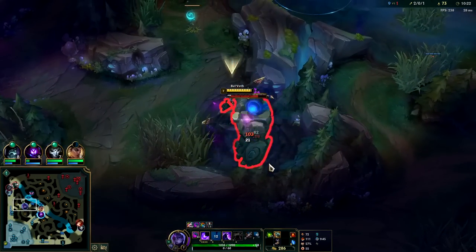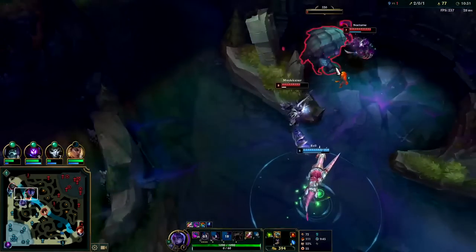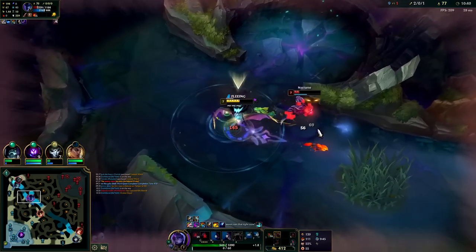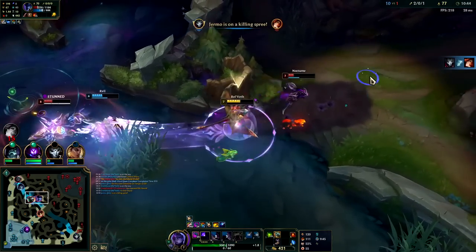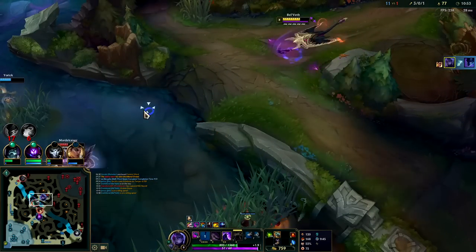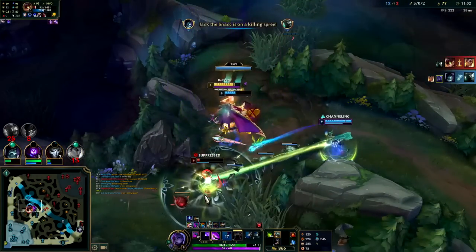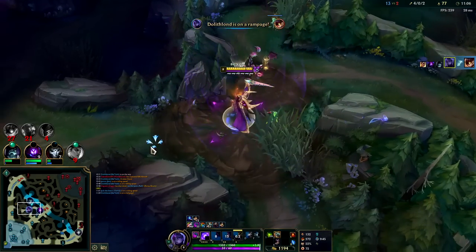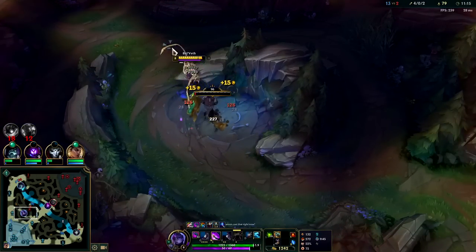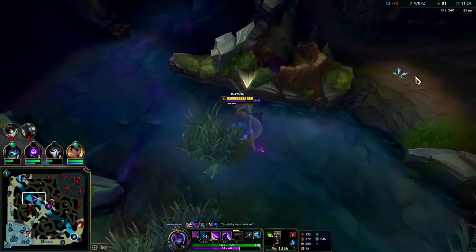I want to go pick up a free kill on Senna. She must have died earlier when she got caught in a cage underneath turret. They're forcing a fight - I have Kraken, we win this. Auto, Q, auto, auto, Q. I get the knockup, auto, Q, auto, auto, Q. I can just run him down. Got him with the E - barely lived that; he was stealing my stats with his R. That's the power of Bramble against Bel'Veth - it absolutely chunks. Looking at our passive we're now at 23% attack speed - quite a bit, up from 3%.